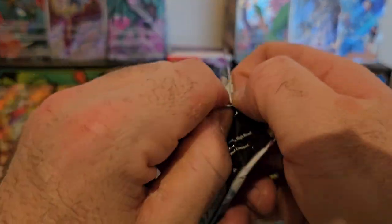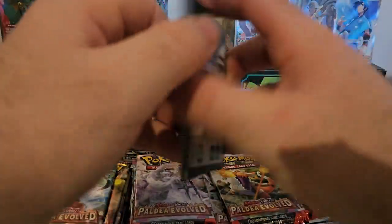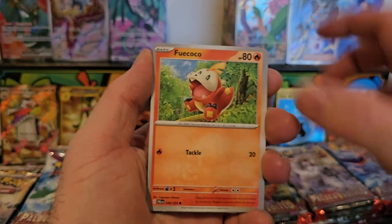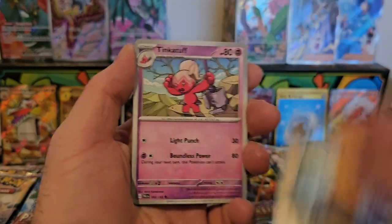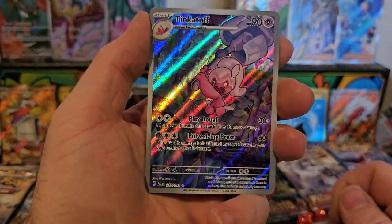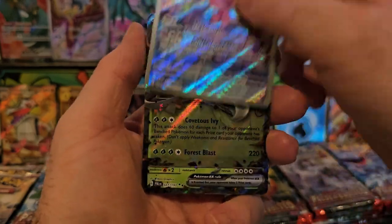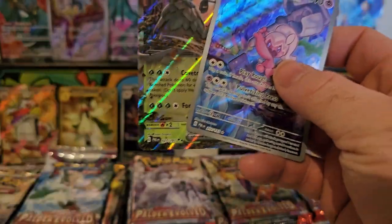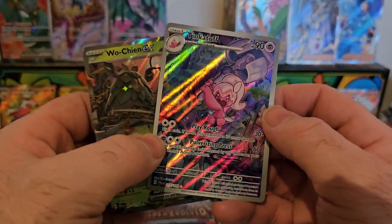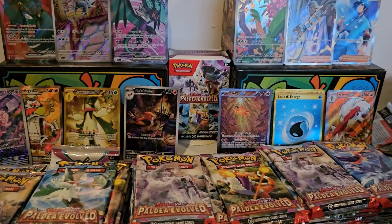I do love the fact that there is no more card trick with this — it makes it all a hell of a lot easier. Rockruff — and a Tinkatuff illustration art! Very nice, that is very cool. And a Wuchen behind it — that's a good pack! That is absolutely stunning for an illustration art.